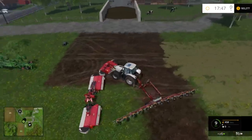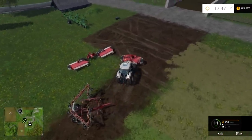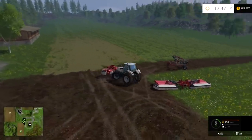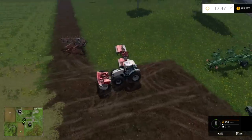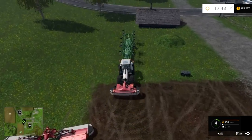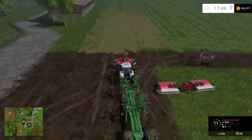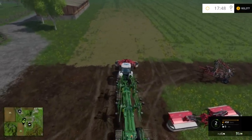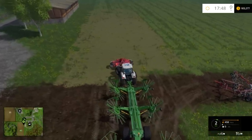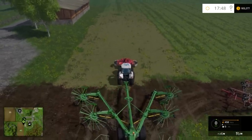I'm going to show the wind rower right now because it is extremely useful. You don't really want to go back and forth this much with the baler because that would take a really, really long time. Use a wind rower — what it'll do is gather a huge path of grass into one row. I'll go ahead and unfold it. This is the biggest wind rower in the game, but any size is going to help a lot.